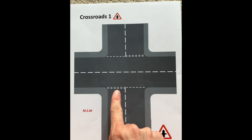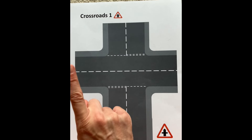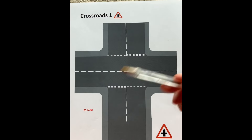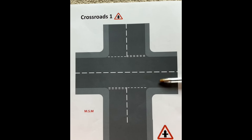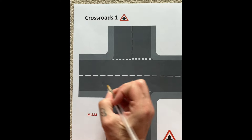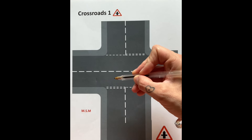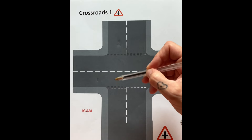I teach it like this. If you're coming up and you've arrived at exactly the same time as the other person, the rule is: if you're turning left, you're going into the first road — that's one. If you're going straight on, you're going across this lane and this lane to get to the other side — that's two. So one into the first road, and straight across is one, two.